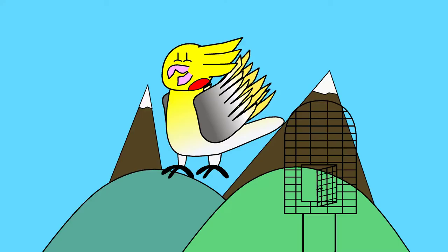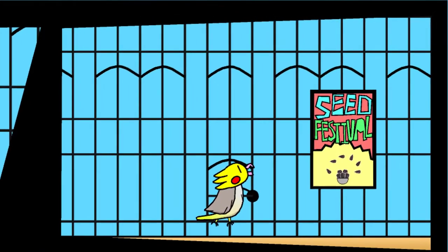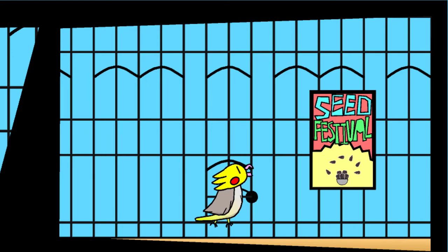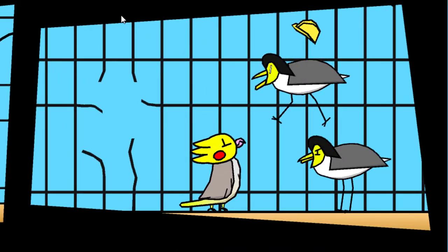This was made using sprite masks and the timeline feature instead of being hard coded. Just as a quick plot synopsis: essentially Sunny sees a poster for the seed festival, the plovers plug up the warp nest using planks, and Sunny finds a hole in her cage and escapes.